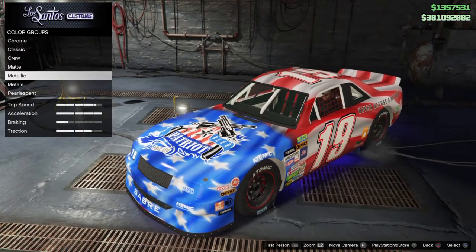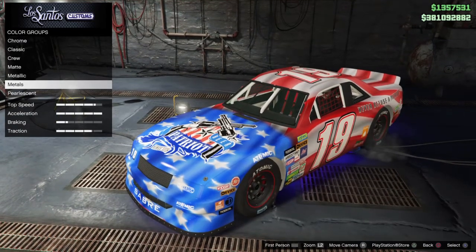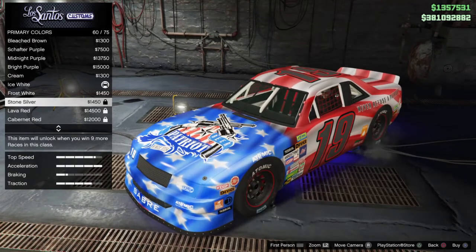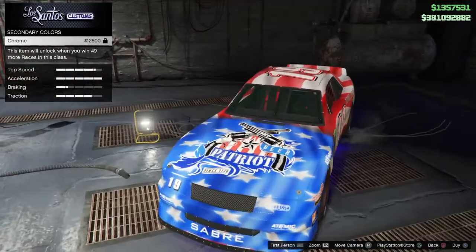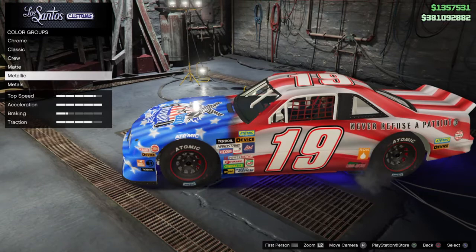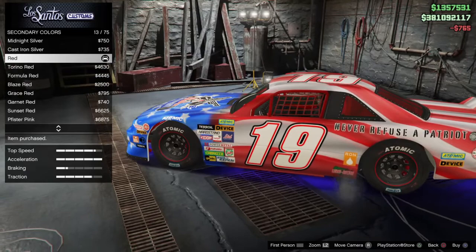It's $50,000 for the pure gold metal color and $25,000 for the same color on secondary. It's cool that the primary color changes the numbering on the car, and the secondary changes the trim and stuff — like the roll bars and all that. We're going to do a red color to kind of match with the theme of the livery.